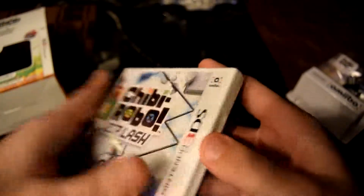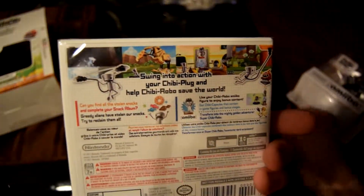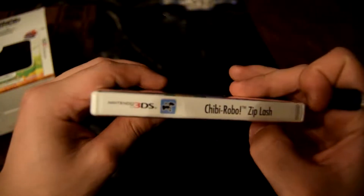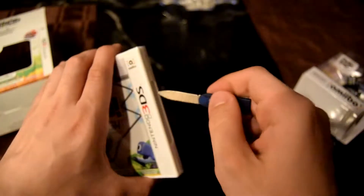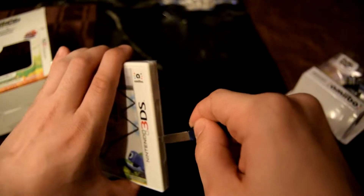They're going to sell the amiibo separately — I didn't know that. Turns out you can't actually open the amiibo packaging the way I thought; I assumed it was just inside a little plastic shell. Now here's the game — Chibi-Robo Zip Lash. I'll cut the plastic off. The back pretty much says the same as the front with different pictures, and the spine is pretty generic with the little chibi plug which is the menu icon.